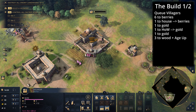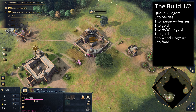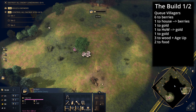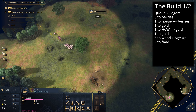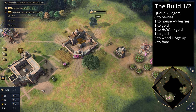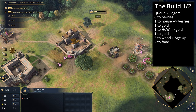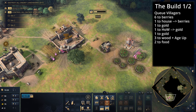Now it's time to age up — we're going to go up with the economic wing and choose Growth. Get the next two villagers to go to food, that's the sheep underneath the town center. Now that you've clicked up to the next stage, this is a really good time to bring your scout back with all your sheep and then go scout your opponent to find out what's happening.